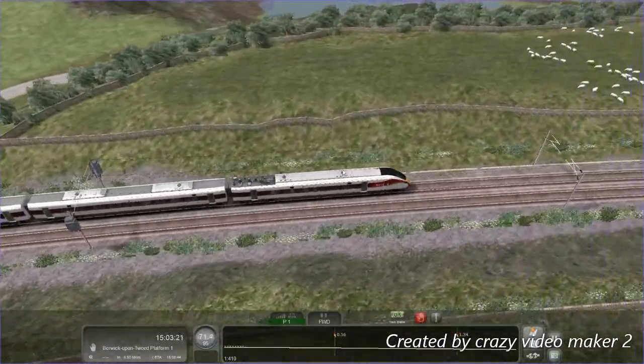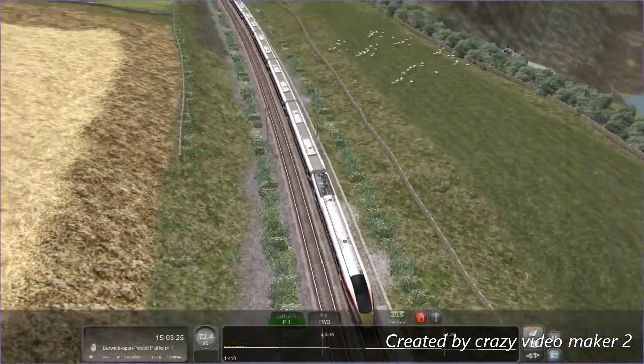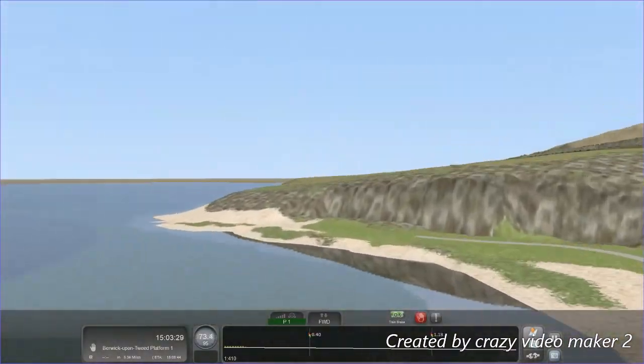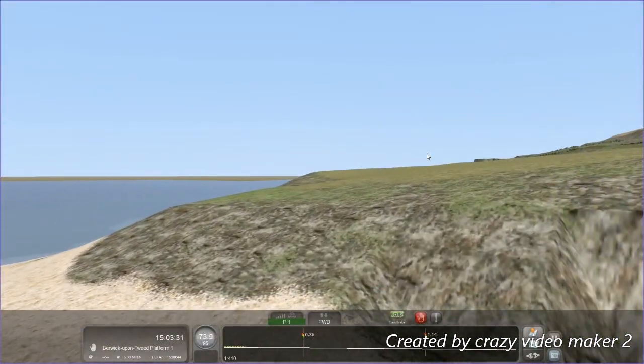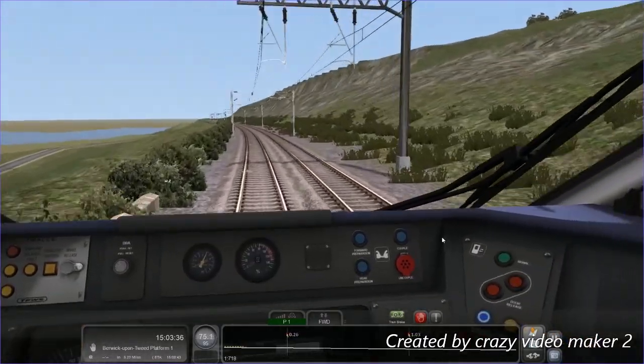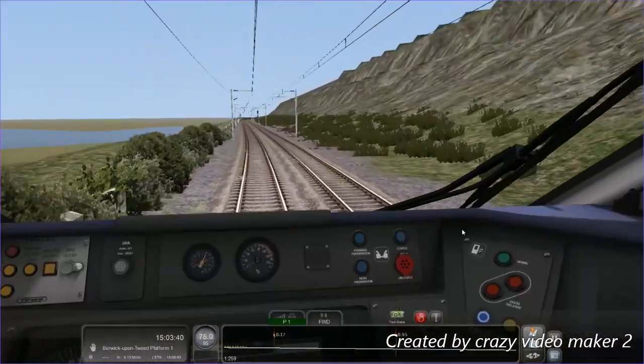I like on this route how you've got most of the time beside the sea. I don't know, it just looks cool. There's a cab view — I forgot this train has a cab view.